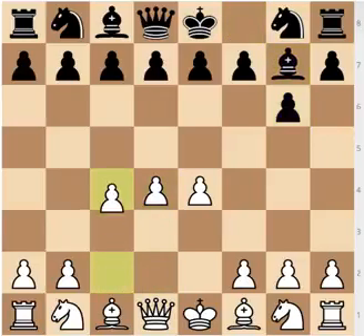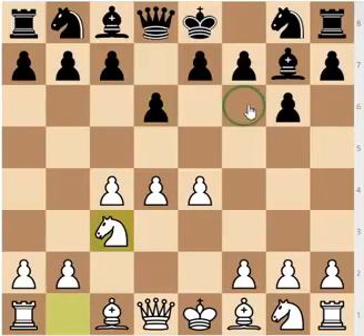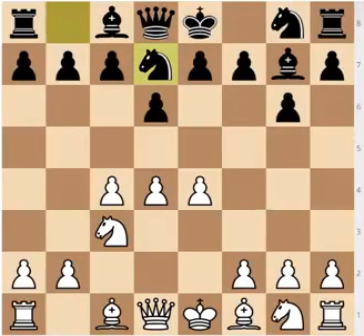So: d4, bishop to g7, c4, d6, knight to c3. If Black continues with knight to f6, it's the normal King's Indian, and after knight to d7 you're going to enter the orthodox King's Indian. If Black doesn't play these moves — e5, knight g to f6, and castles — then he's going to be slightly worse, so there's basically nothing better for Black to do. So these two moves we aren't going to go into too much depth.